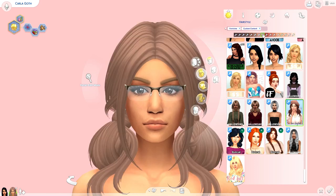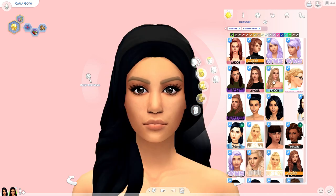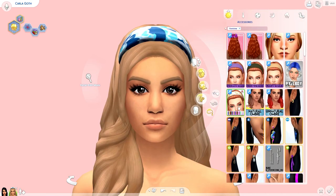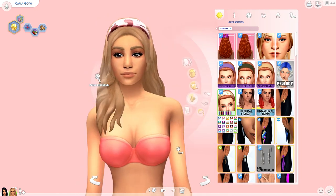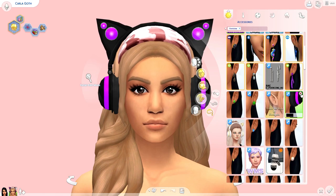I did create Carla twice — the other version had short hair, but I didn't really like it as much, so I do like this version. The shirt she is actually wearing is one that I created with my own custom content. You do need to have the Parenthood pack in order to have it work, and it's also on my Tumblr.